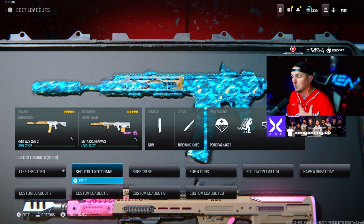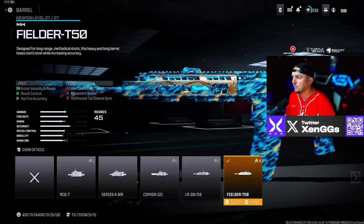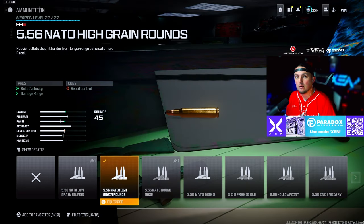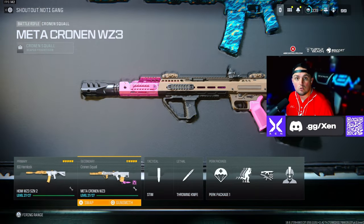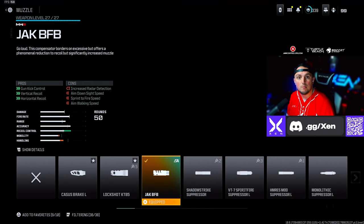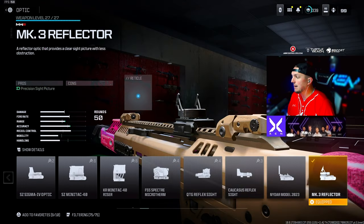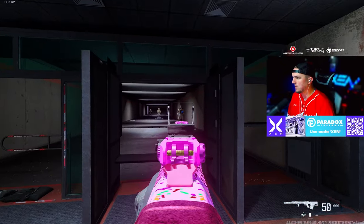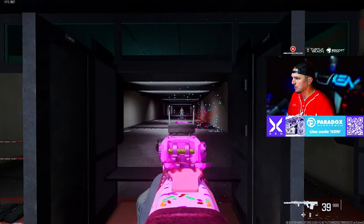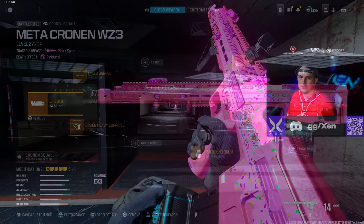For the second set of loadouts we're running the ISO Hemlock, and I've got a Cronin Squall loadout that I think is really fun to use as well. For this ISO Hemlock we're running the VT7 Spear Fire Suppressor, the Fielder T50 Barrel, the High Grain Rounds, the MK3 Reflector Sight, and the 45 round mag. For this Cronin Squall build we're running the Jack BFB Muzzle, the HR 6.8 Barrel, the Bruin Heavy Support Grip under barrel, the MK3 or Slate Reflector Sight, and the 50 round drum. Pretty fun to run, not a ton of recoil with the Jack BFB.